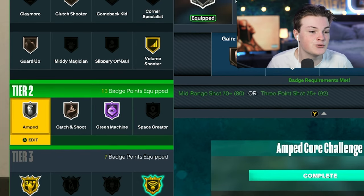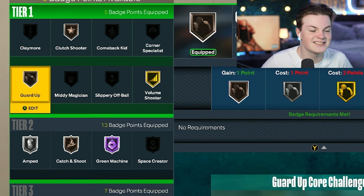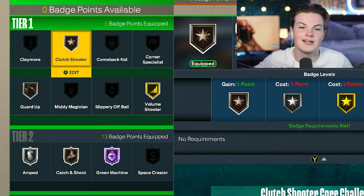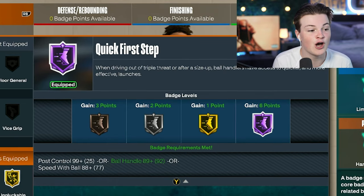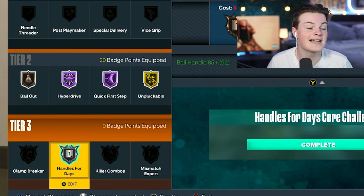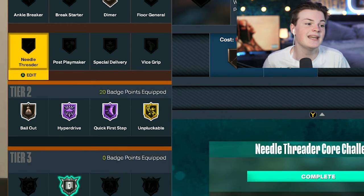For the rest of the shooting badges, I put on hall of fame green machine, bronze catch and shoot, silver amped so you can still time your shot when you lose stamina, gold volume shooter, bronze guard up — it doesn't work very well this year but still worth having on bronze — and bronze clutch shooter for late-game situations. For playmaking, the two most important are hall of fame quick first step and gold unpluckable so you don't get stripped while dribbling. Max out handles for days to silver, then add hyper drive on hall of fame, bronze bailout, and bronze dimer.